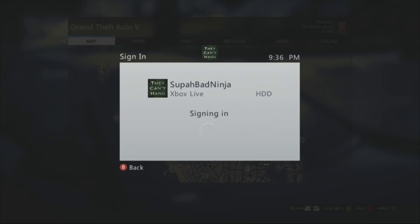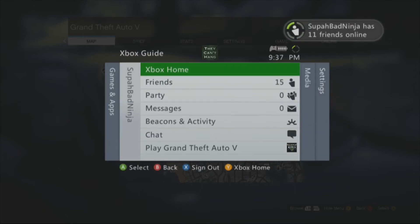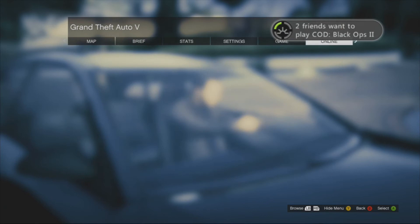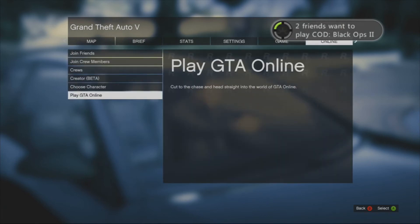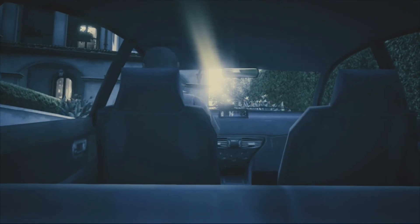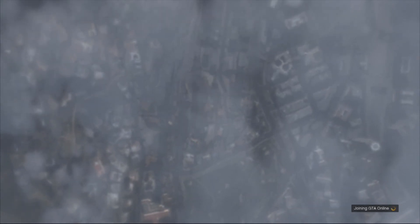After signing in, go to an invite-only session. If you weren't already in an invite-only session when you duplicated the vehicle, make sure you are. Go to Online, Play GTA Online, Invite Only Session, and start up an invite-only session. When you come back it will either spawn you in your car or spawn you next to your car.